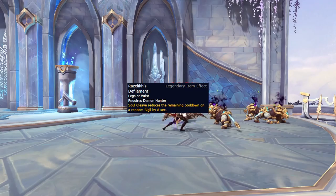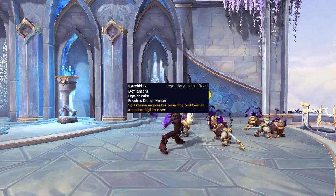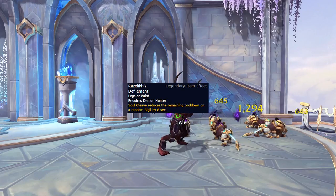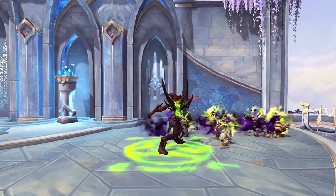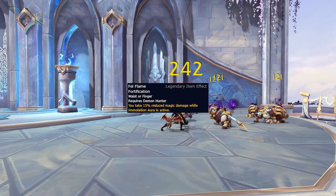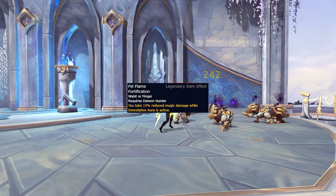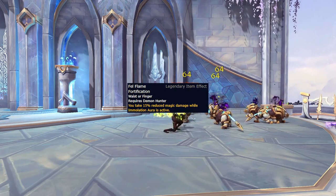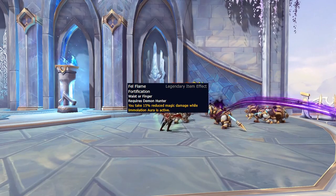Razalik's Defilement is the other major legendary, which causes Soul Cleave to reduce the cooldown on a random sigil by eight seconds. As we'll see later, this combined with both a talent and the Kyrian ability can lead to some extremely high damage numbers, though this is a result of some semi-degenerate gameplay. Aside from these two generally strong legendaries, there's Fel Flame Fortification, which is a more situational choice for fights where you're mostly taking magic damage. It causes your Immolation Aura to also reduce your magic damage taken by 15%, and generally it's just a much more niche effect that you likely won't use very often.